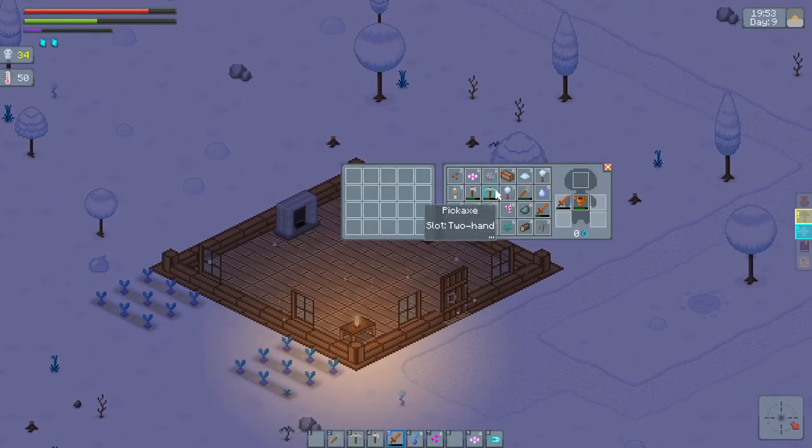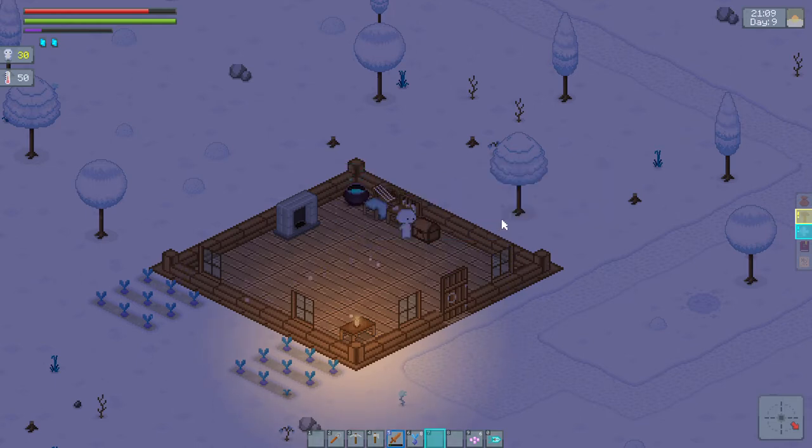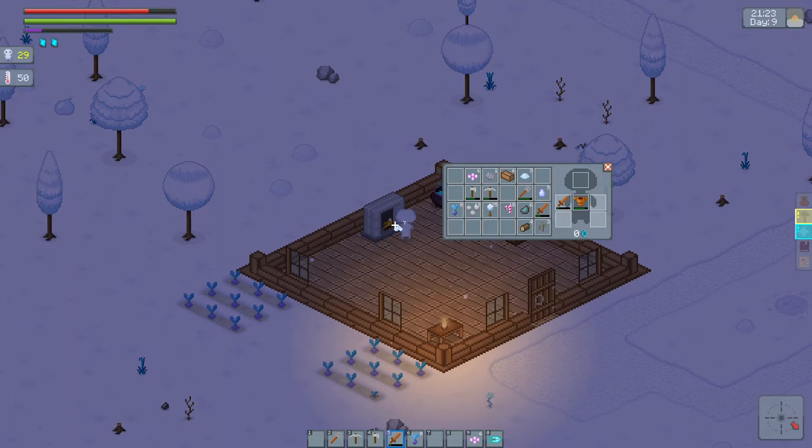Okay, let's open this and put some stuff away. Let's see — we've got five Eskimos so far, these ice cream stick things. I haven't used any of them, and I kind of feel like I'd be wasting them if I used them because they give you temporary buffs when you use them.